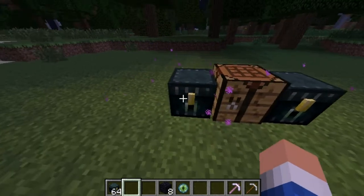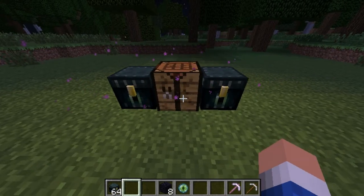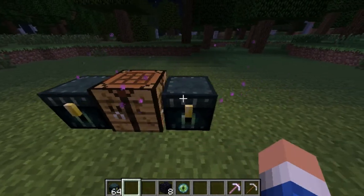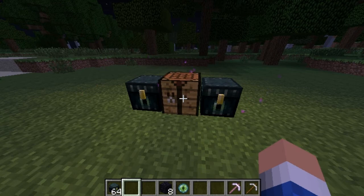You can access the ender chest in different dimensions. So let's say I'm in the End, and I want my diamonds from home in the ender chest. I have an ender chest with me, you just place it down, open it up, and then you're going to have your diamonds, and you can kill the Ender Dragon. Same as for the Nether, it works like that.